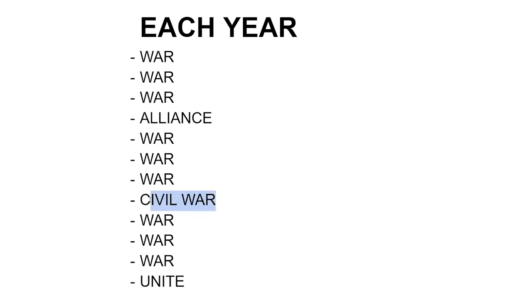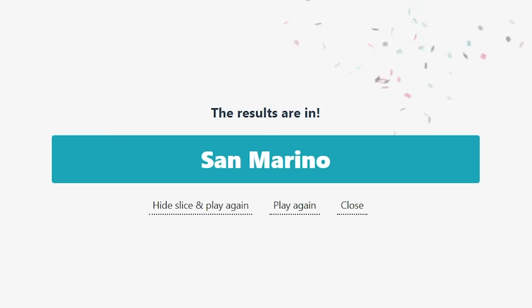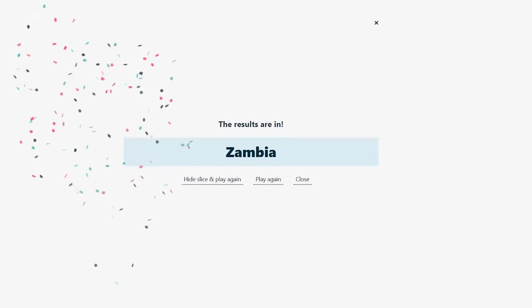We now have our first civil war — it's going to break a country apart. And it's San Marino. So San Marino goes back to their little dot, and this is clearly Italians rising up because they don't want to be part of the San Marino Empire. I'm not going to give this back to Italy though. It might still go back eventually. Next war: Zambia.